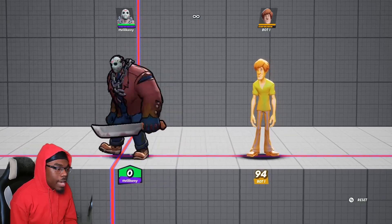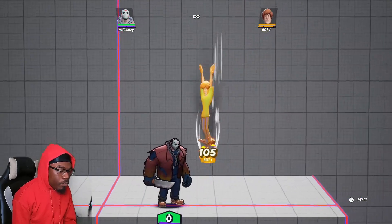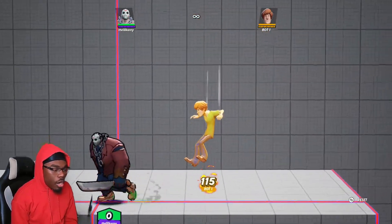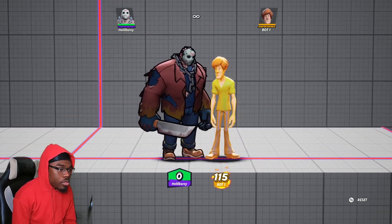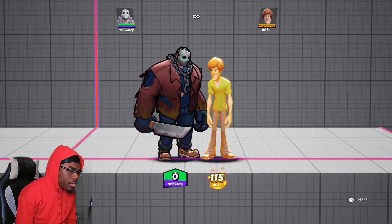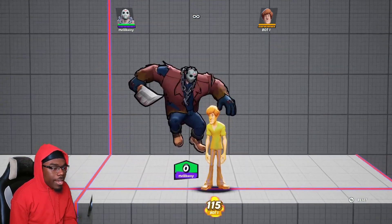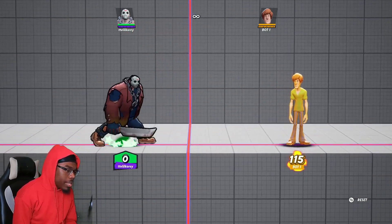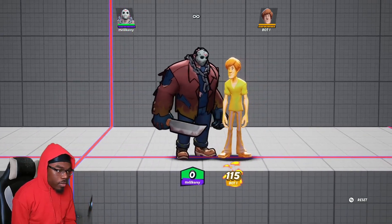His down air is one of his really strong attacks — a big overhead slam that knocks the opponent up. This move is really good as a combo starter, especially starting around 20 percent. As the percentage goes higher this move can be a startup for a kill combo. I recommend using down air for whiff punishing.